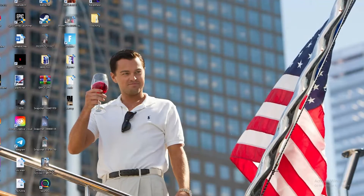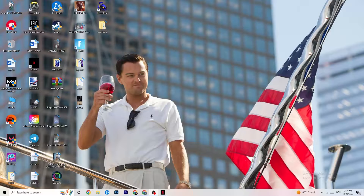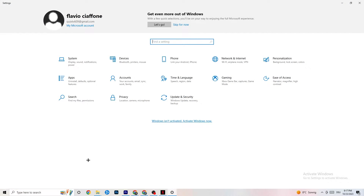The first thing I want you to do if your game freezes, has FPS drops, or stutters: navigate to the bottom left corner of your screen, click on the Windows symbol, hit Settings, and go to System.